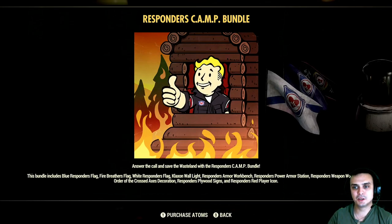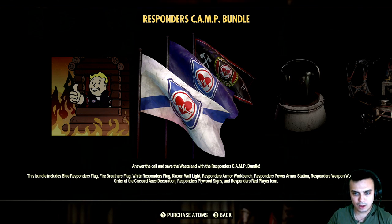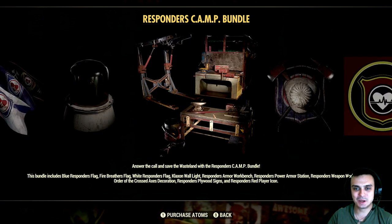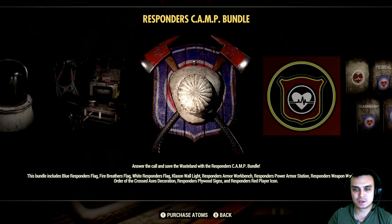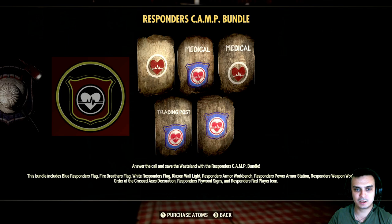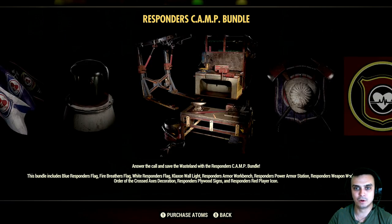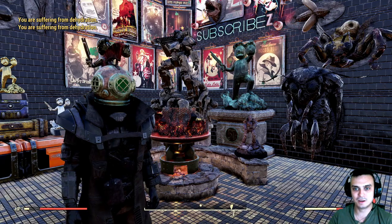Alright, so first I'm gonna walk you through here in this section and then I'm actually gonna show you all of the camp items over here. So this bundle includes the Blue Responders Flag, the Fire Breathers Flag, and the White Responders Flag — these flags right here. Then we've got Klanok's wall light. Then we got the skins for the workbenches for weapon, armor, and power armor. Then we got the player icon — that's how it looks. I'm not even gonna show you how it looks on me because it will be pretty hard. Actually, I'll show it to you. And I'll show you what these wall decors look like. I personally bought it for these skins right here and for this light — it's epic, as you can see at the very start. Those are those lights — they spin around and make those glowing things.